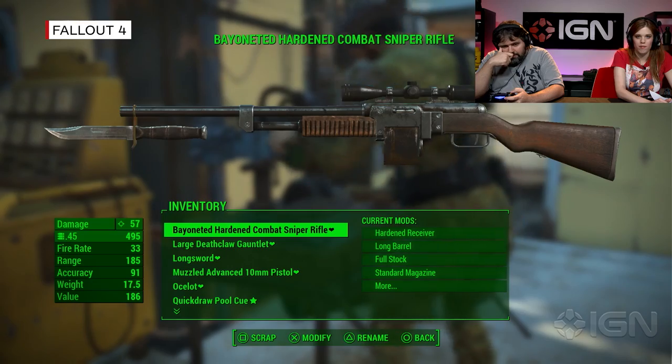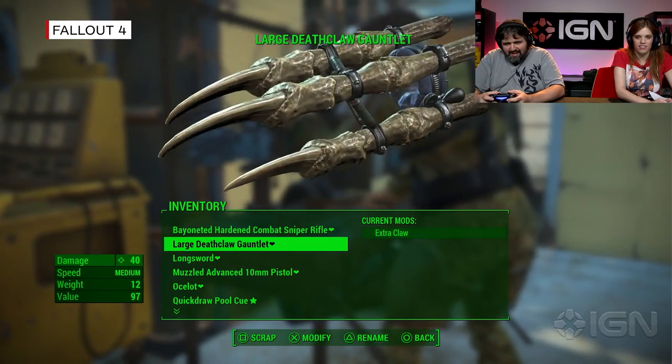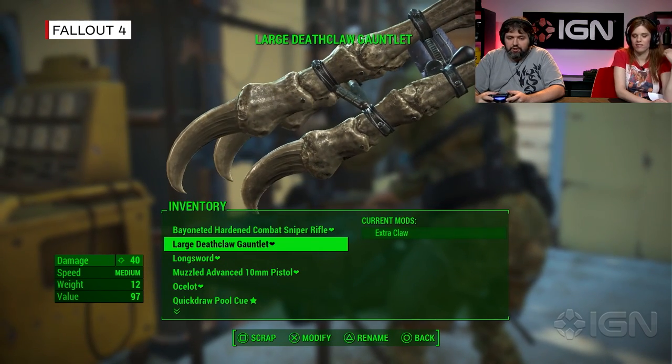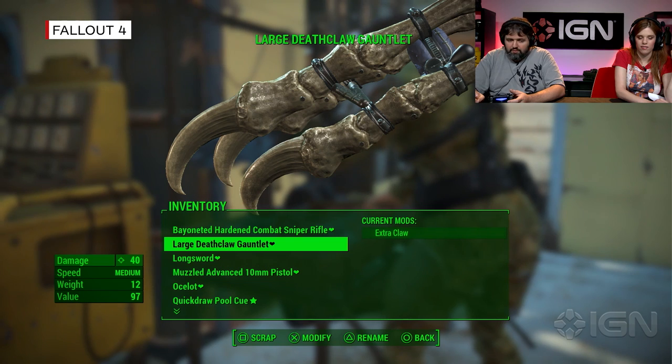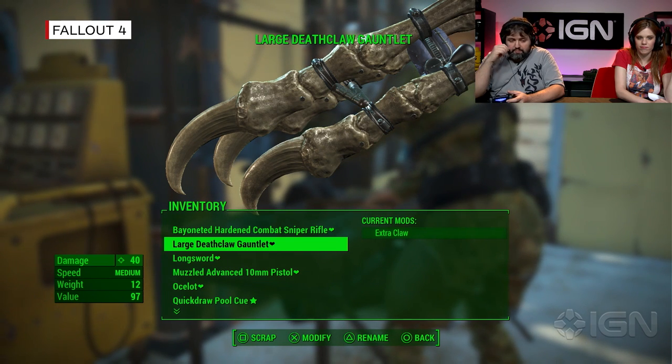Look at that nasty weapon. Yeah, that's one of my go-to's. Look at that thing. You can see it does 40 damage, which is rather high for a melee weapon. 40 damage and medium speed, which is nice.